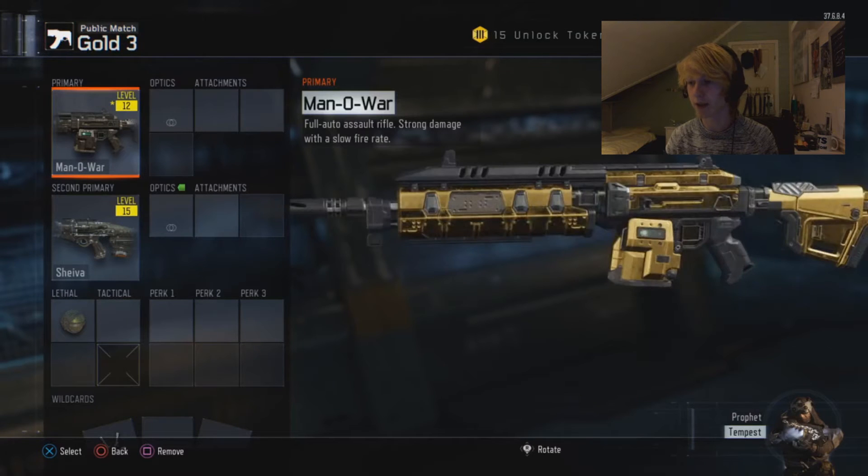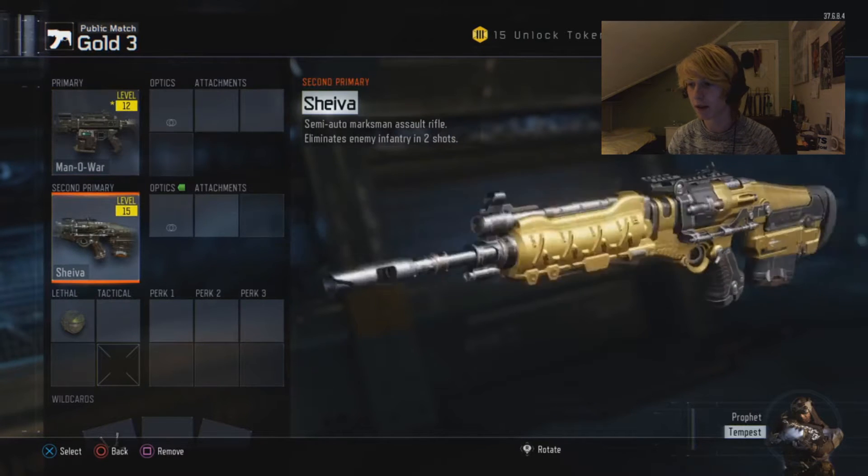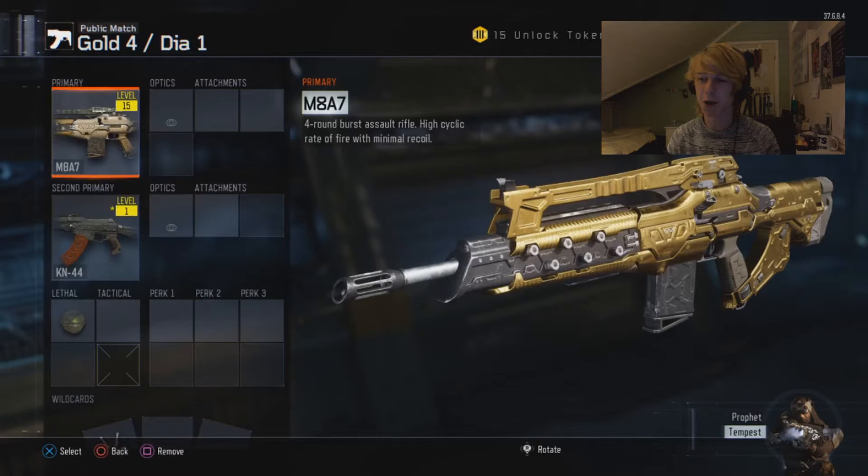You can see the ICR from the front and the side. Moving up to the Shiva, and the last gun I got gold on — which made me unlock the diamond camos — you've got the M8A7. In my opinion I don't really like it; I know a lot of people are saying it's really good in this game but I don't really feel it.